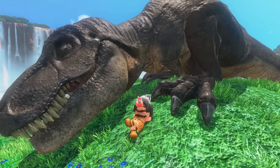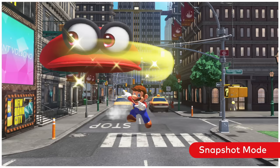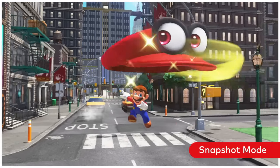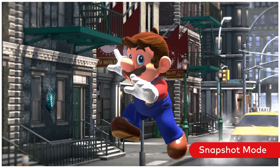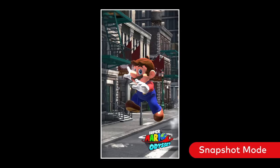When you're on a trip, you've got to take pictures. The Time Freezing Snapshot mode lets you do just that. You can change angles, zoom, add filters, or rotate for a vertical shot you can use as a smartphone background.